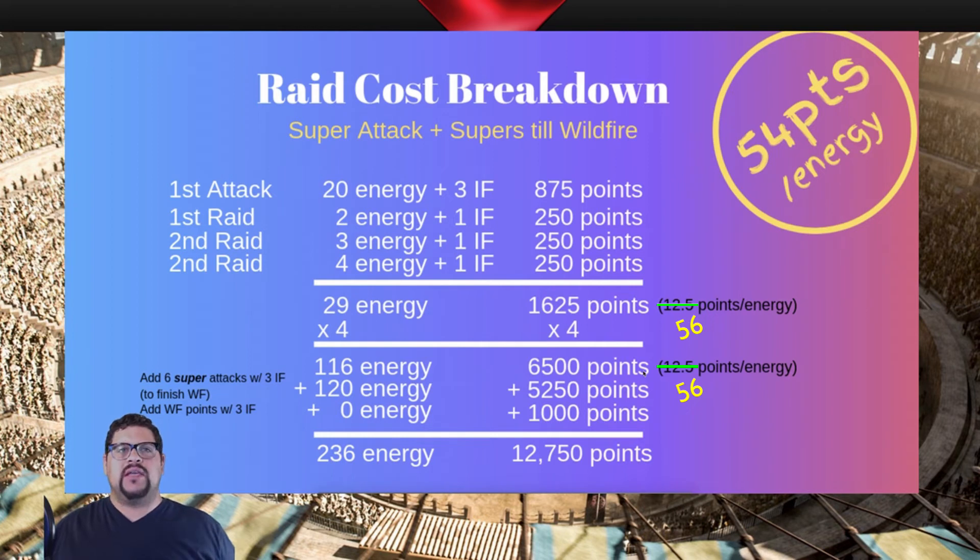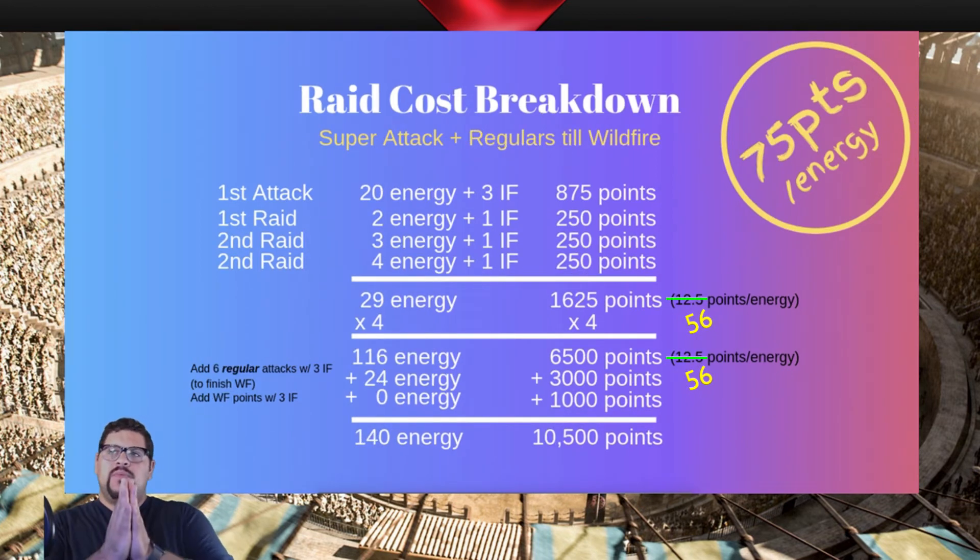The last scenario is a hybrid: starting with one super attack, doing the raid, then regulars until Wildfire. The averages should be corrected to 56 points per energy as mentioned earlier — everything else is correct. The key change is spending only 24 energy for the 3,000 points to hit the Wildfire. All in all that gets us 10,500 points for 140 energy — almost exactly 100 less energy than the supers scenario.